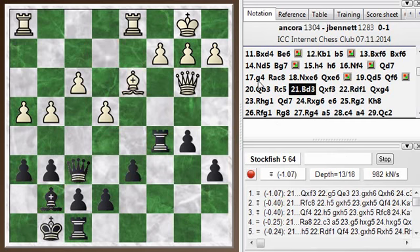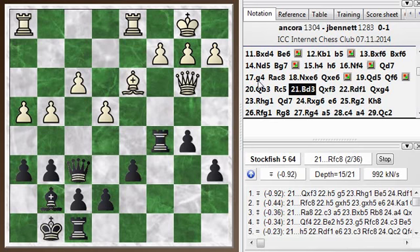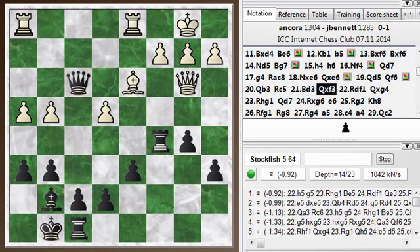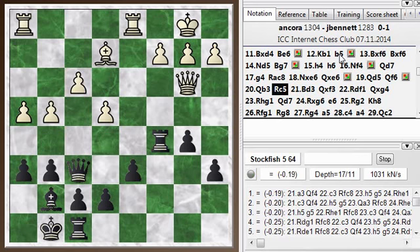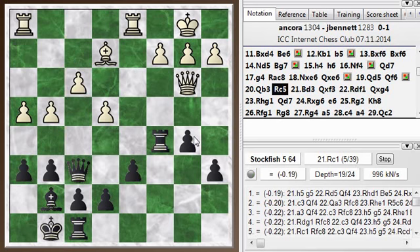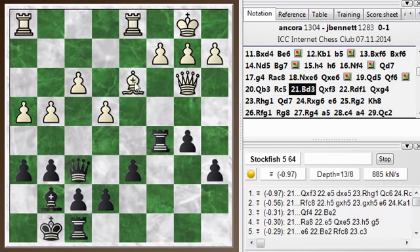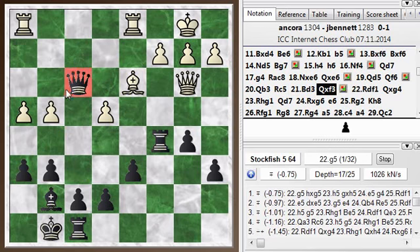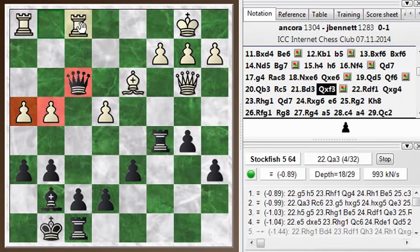Bishop to D3 — the engine didn't like that, because I can take F3, so he gave up a pawn for no particular reason. I only had a very slight advantage at this point, so it's been a pretty well-played game — minor inaccuracies here and there, but no mistakes until Bishop to D3. Then I can grab a pawn and I'm probably better here, but it's always tricky. When you grab these pawns in front of your king it opens up files, so it's very double-edged. I'm getting some material but I have to make sure I can defend.